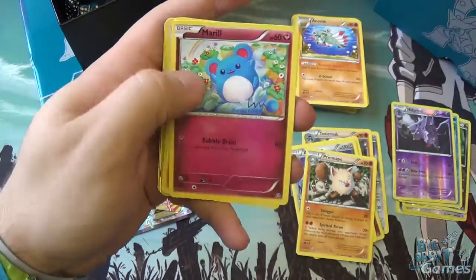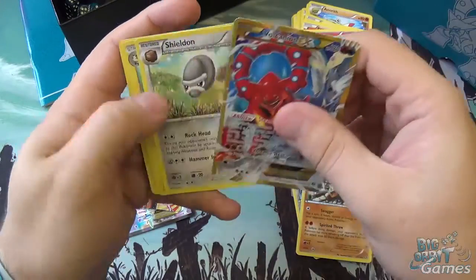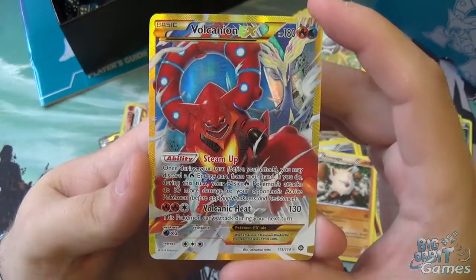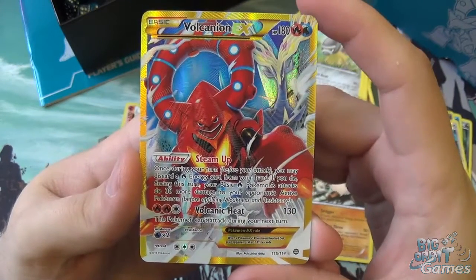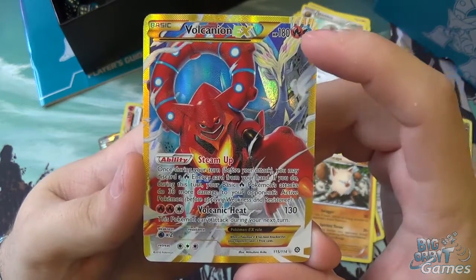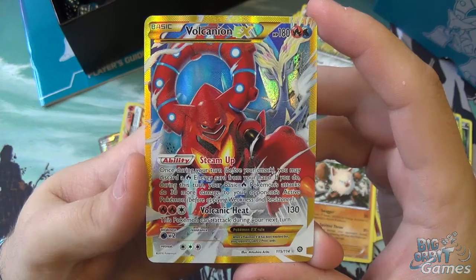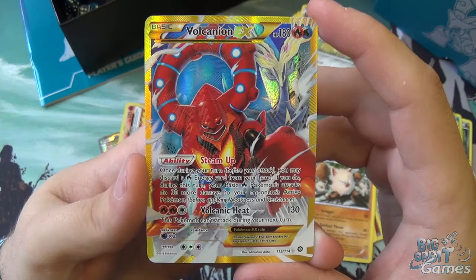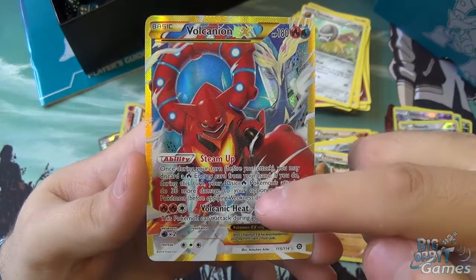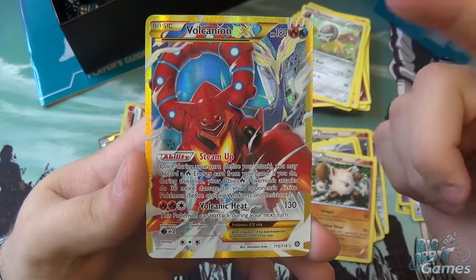So a BREAK and a full art — I cannot complain about getting that. This looks like we've got something. So not the Reverse Holo Meowth, although it's still pretty cool. We have a full art Volcanion — actually that's the secret rare Volcanion by the looks of it. Yeah, that is. You can tell because the number is 115 out of 114 — this is the secret rare. This is probably one of the best elite trainer boxes I've ever opened. Volcanion EX is a dual type, which is new to the set — fire and water in this case. 180 HP. Ability is Steam Up: once during your turn you can discard a fire energy card from your hand, and during this turn your basic fire Pokemon's attacks do 30 more damage to your opponent's active Pokemon. So if you use that ability, his Volcanic Heat would do 160. Volcanic Heat is double fire and colourless to do 130, but it can't attack during your next turn, so it's a one-shot. It's useful to do that Steam Up effect to get the extra damage in because you can only do it once every other turn.